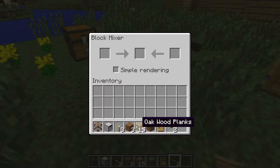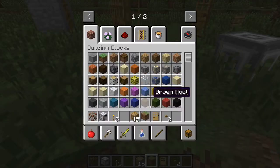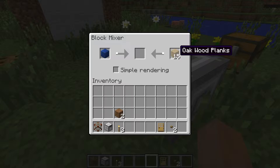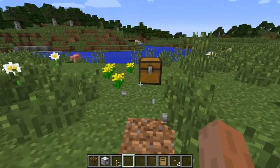This is a really cool thing — the block mixer. If I put some dirt in here and then get a grass block, it mixes them. Look at that — it's like half dirt, half grass. I'm going to mix a different block. Let me get lapis and oak wood. Put some lapis in here and oak wood, and bam — look at that! I think that is amazing.